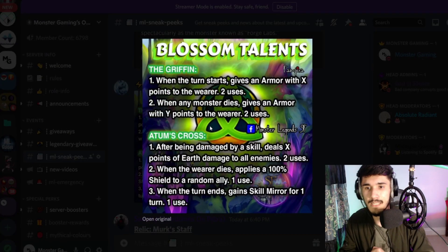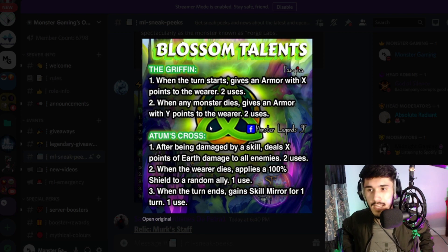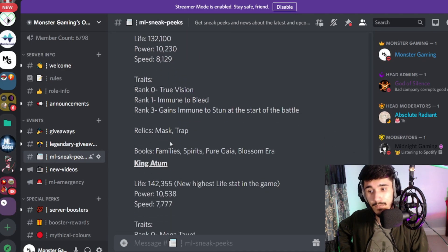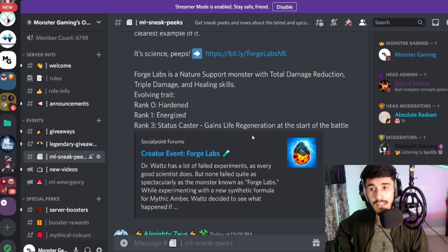Blossom talents — I hope they're spicy because right now we have some really bad talents for this era. The Griffin talent: when the turn starts, gives the wearer armor with that many points; when any monster dies, also gives the wearer armor — two uses. That's not bad for a tank. Adam's Cross talent: after being damaged by a skill, deals that many points of Earth damage to enemies; when the wearer dies, applies a 100% life shield to a random ally; and when the turn ends, gains Skill Mirror for one turn. That works very well for an Adam monster — they're really making King Adam a king.